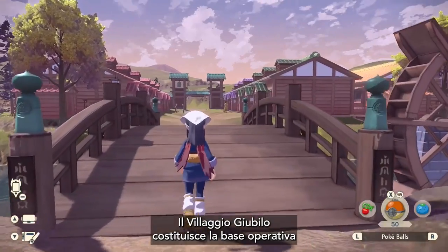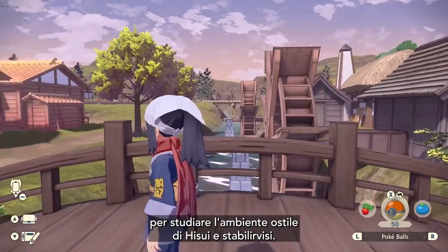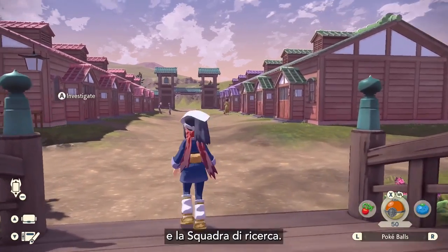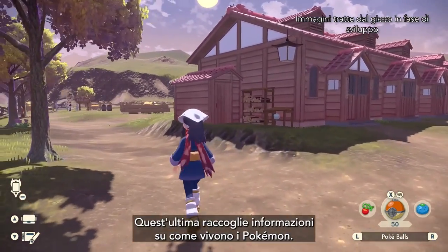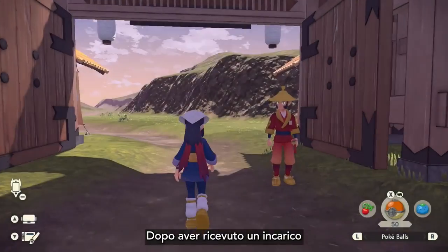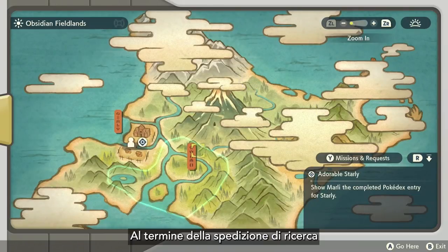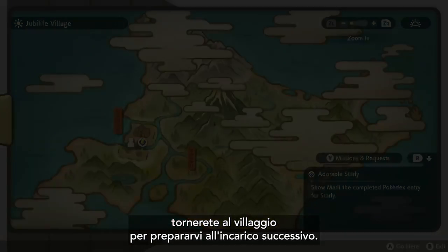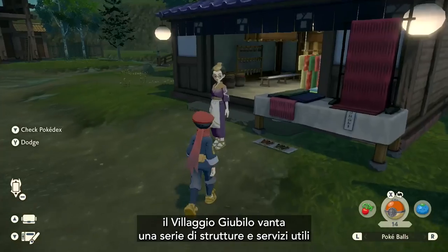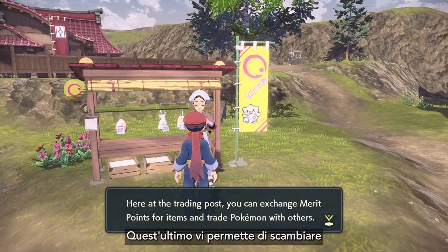Jubilife Village is the center of operations for the Galaxy Expedition Team, a group made up of people who have come from different regions to study and live in the harsh region of Hisui. The Galaxy Team includes various Corps, such as the Medical Corps and the Security Corps, as well as the Survey Corps, which carries out research on how Pokémon live. Jubilife Village will serve as the base for your surveying missions. After receiving a mission or a request and preparing for your next excursion, you'll set out from the Village to study one of the various areas of the Hisui region. Jubilife Village is also home to a variety of different services, such as the Clothier, the Craftworks, and the Trading Post, where you can trade Pokémon with other players.